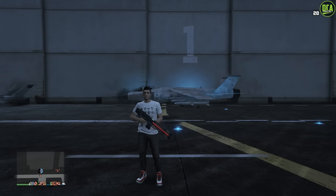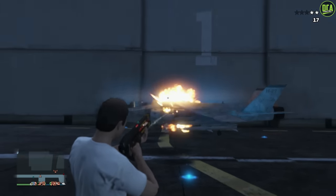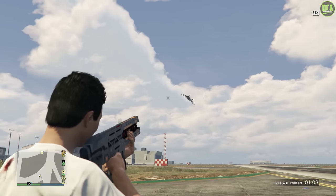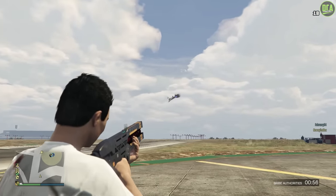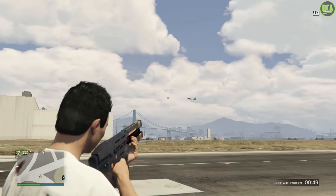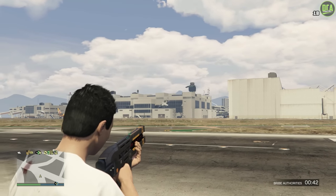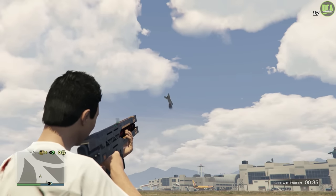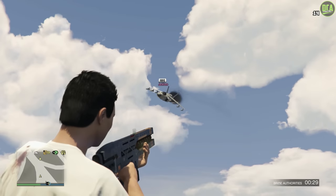This brings us to the Hydra, which surprisingly tanks 3 railgun shots — which is pretty crazy. So this is probably going to be the new go-to jet for griefers. However, the first shot does cause significant damage to the Hydra, and most of the time they'll actually lose one of their flaps, making it very difficult to fly — they'll most likely lose control and crash. So at least with that one shot you can get them away from you. And for those wondering, the Hydra does take 4 explosive sniper shots to blow up.